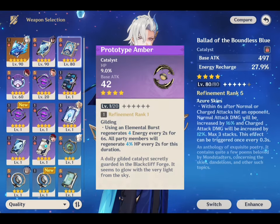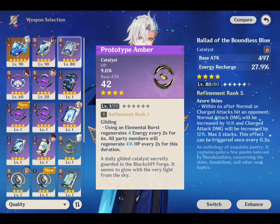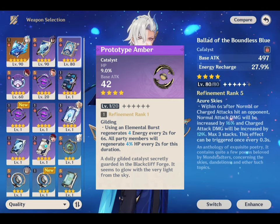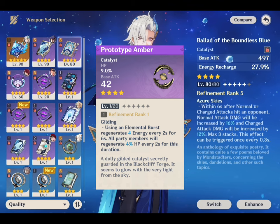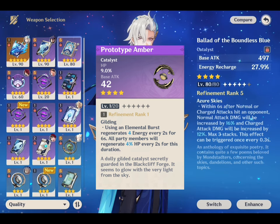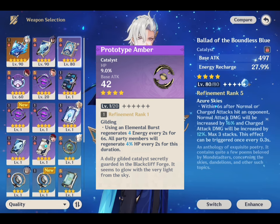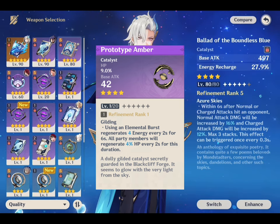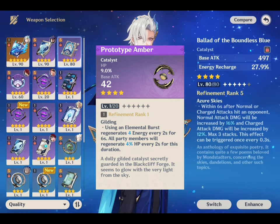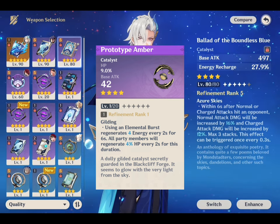The next weapon is Prototype Amber, which has been reliable for catalyst users whose abilities are based on max HP, like Kokomi and Barbara. It's a craftable weapon, so you don't need to spend any primogems to get it. It increases max HP by 9–41.3% depending on level, and its passive regenerates 4–6 energy particles and a percentage of HP on elemental burst use. This weapon is an easy way to increase Nivellite's damage output while simultaneously providing energy and healing.